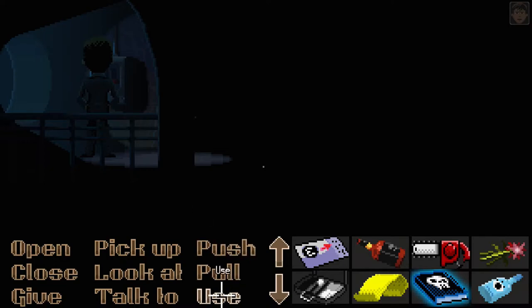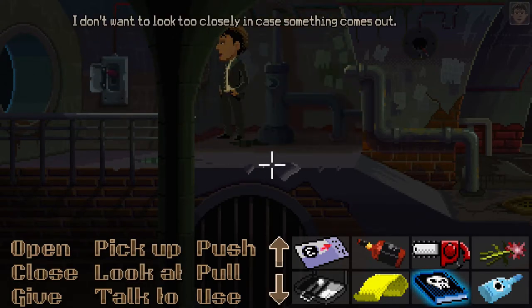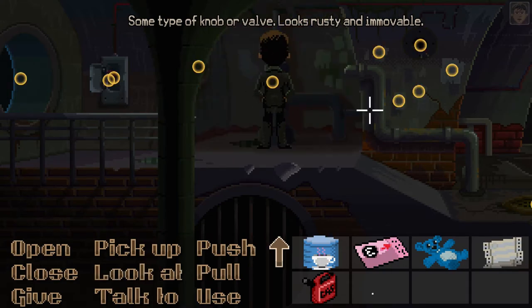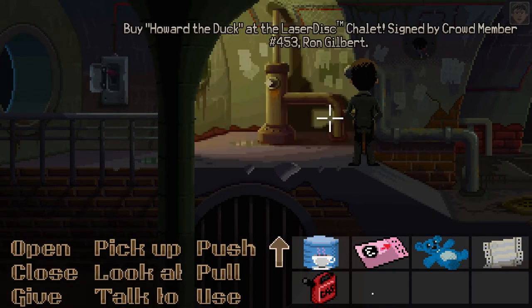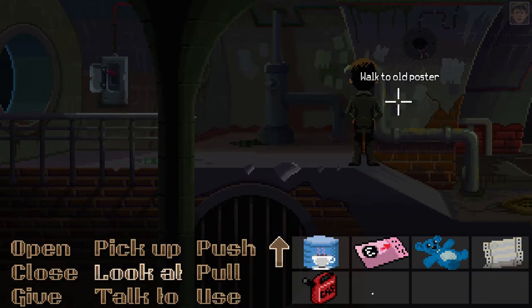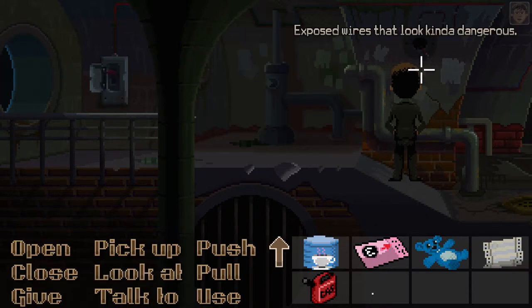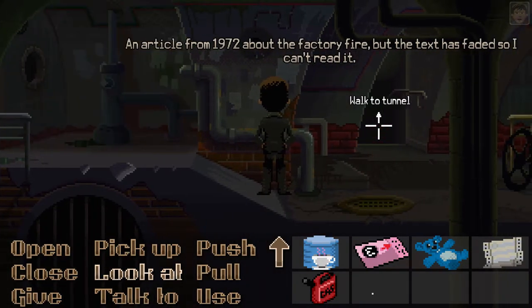It smells down here. A knob or valve — looks rusty and immovable. A promotional poster: 'Howard the Duck at the Laser Disc Chalet, signed by crowd member number 453, Ron Gilbert.' He likes Howard the Duck! 'Turn back immediately — sewers are no place for people who bother to read signs on walls.' Exposed wires that look kind of dangerous. An article from 1972 about the factory fire, but the text has faded.